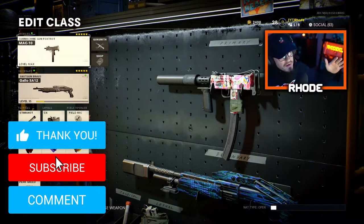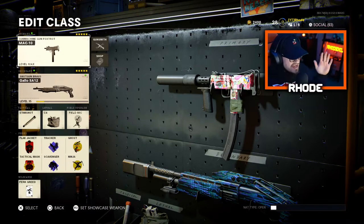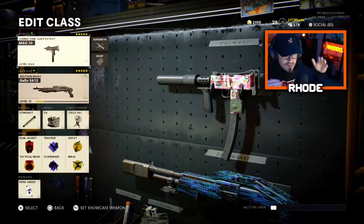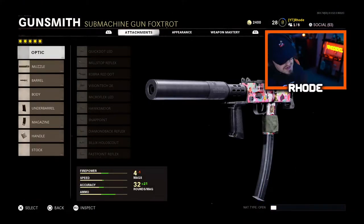YouTube, what is going on everybody — back with another video. We finally have the Mac 10 maxed out, all the way to level 55 with all the attachments. We're playing around with it a little bit just to see what I thought was the best, and I ended up throwing a silencer on it. The silencer — I love it, man. You can just sneak up on people and get really good feeds, especially with the magazine size.